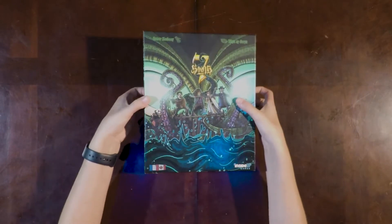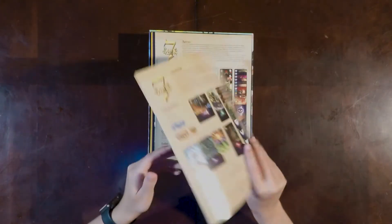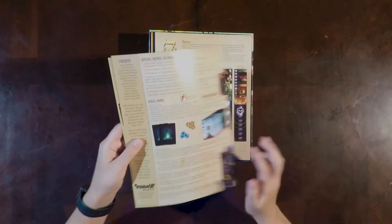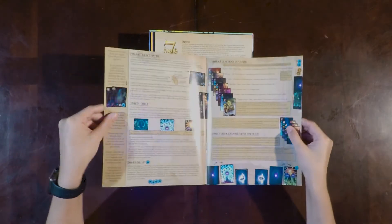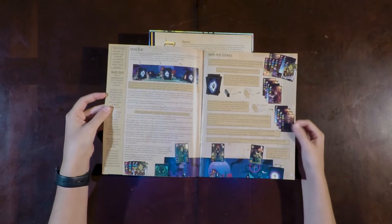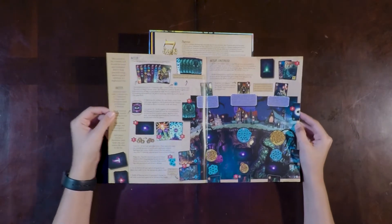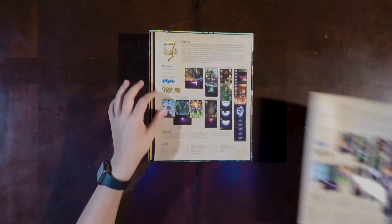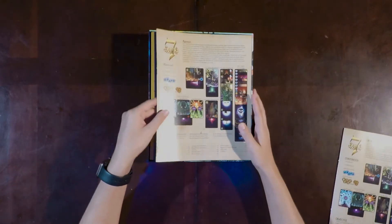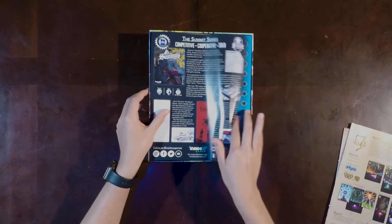Let's open it up and see what's inside. We have the rulebook — it's about 12 pages. The text is kind of small, but overall it seems not too bad in terms of rules. We also have a French version of the rulebook and an ad.